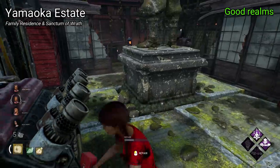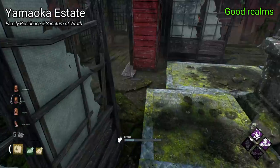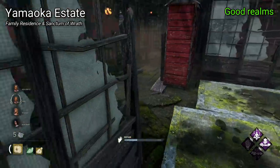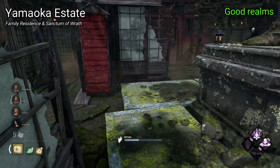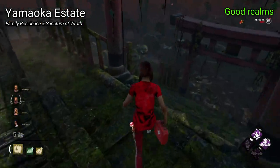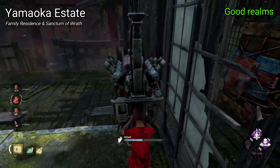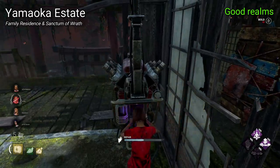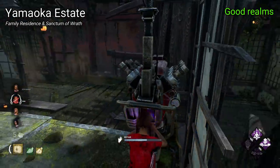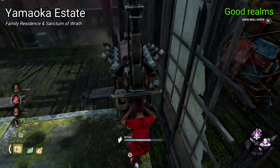Yamaoka Estate is a realm with two maps, Family Residence and Sanctum of Wrath. These two maps have quite distinct visuals and a nice change of scenery from many of the other maps that feature lots of greenery or outdoor areas. They have a cool Japanese theme, and the colour palette of the bluey, greeny, redy mixture is really nice. These maps have quite unforgiving layouts and offer plenty of opportunity for survivors to hide. With that said, when you get into chases, they're generally pretty balanced for both sides. They mix plants, rocks, and different buildings pretty seamlessly, and the main structures on both maps look great but aren't that powerful — they act more as a feature to define the map's visuals instead of defining gameplay.